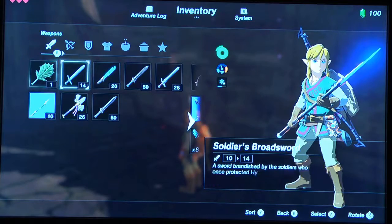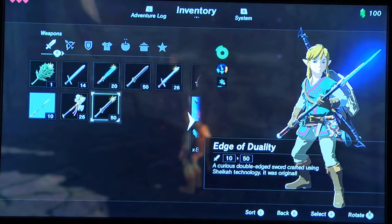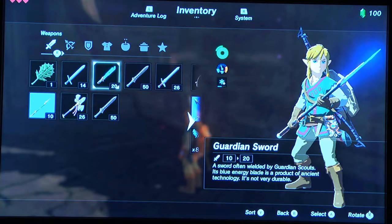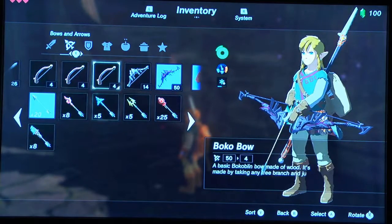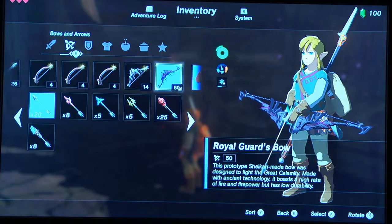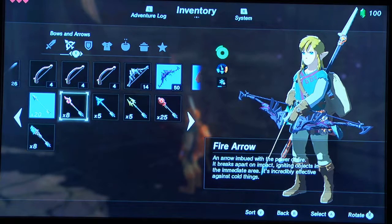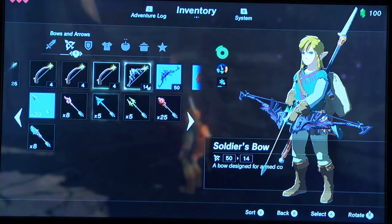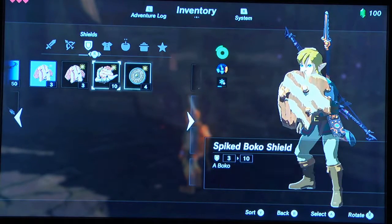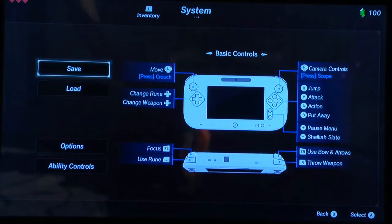The best weapons I have are two Edge of Duality and a Royal Halberd, which is pretty good, plus a Guardian Sword, Soldier's Broadsword, and Guardian Spear — those last three are pretty much garbage for this. The best bows I have are a Royal Guard's Bow, which you can find in Zelda's room, and a Soldier's Bow I picked up at the beginning of the run. They give you a lot of arrows in the castle.